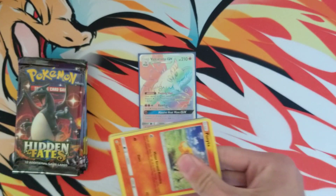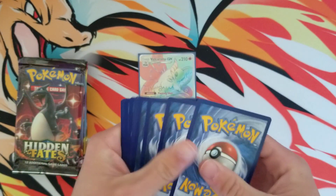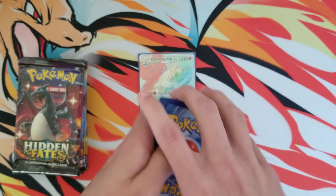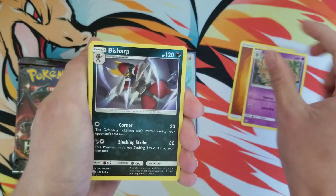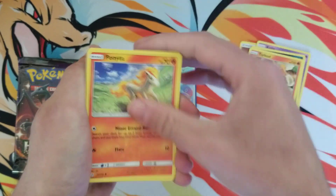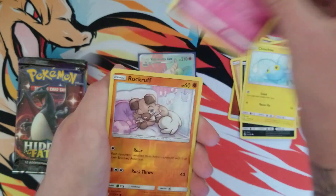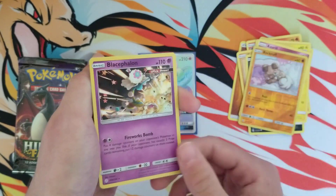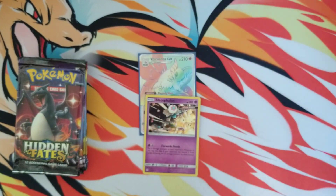Next pack — there's your Cosmic Eclipse code. Four to the front. Curlía, Bisharp, Torkoal, Ponytop, Crabrawler, Carvanha, Chinchino, Azurill, Rockruff, and we got a little holo — little holo Becephalon.